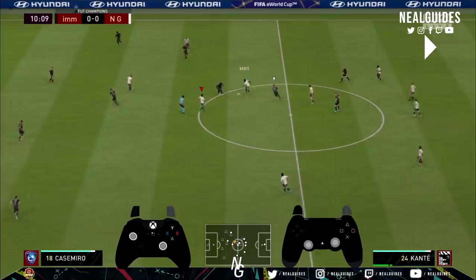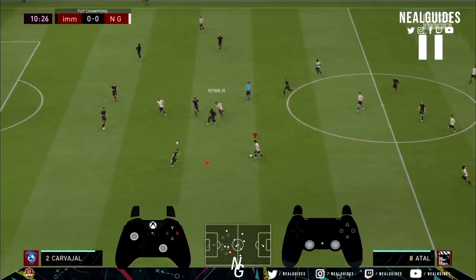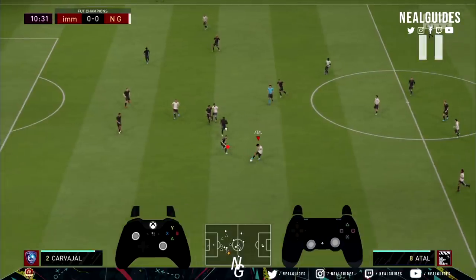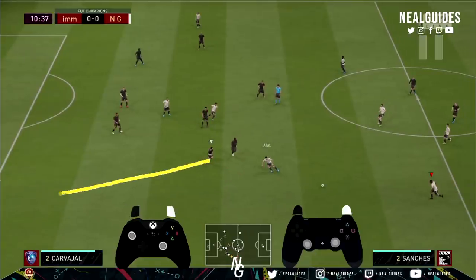So how do you defend against it? The key is your initial positioning. If you want to apply pressure you can, but you don't want to apply too much pressure. I would apply pressure like this — curb my run away and then go back again. The reason is there's still a passing option available, so I want to go alongside and almost cut the passing lane out a little bit, apply pressure, then run back. You just want to act as a deterrent — go towards him a little bit but then run back. Don't leave a massive gap in your back line.